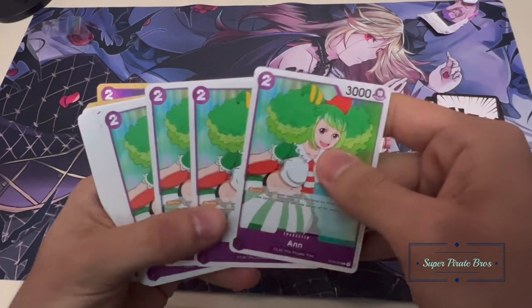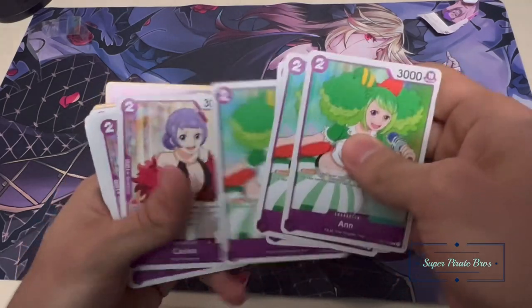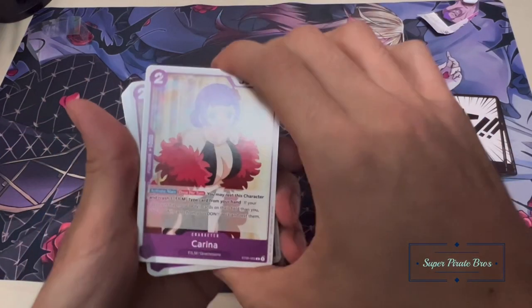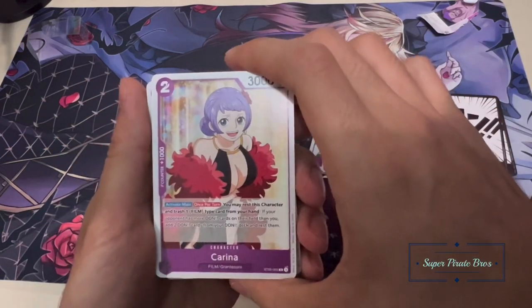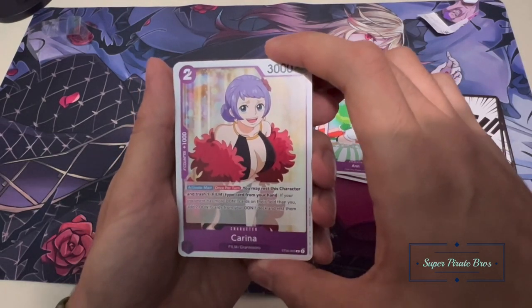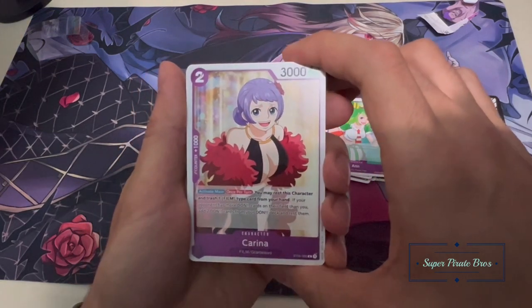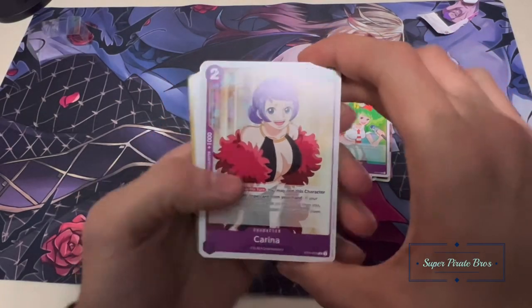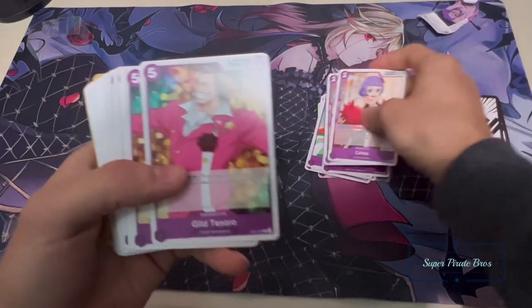A blocker — Ann. I don't know who this girl is, probably one of her backup dancers. Karina. You may rest this character and trash a film character from your hand, and if your opponent has more Dawn cards on the field than you, add two Dawn from your Dawn deck. Seems kind of situational — we'll see if she's usable.